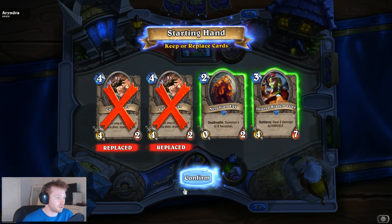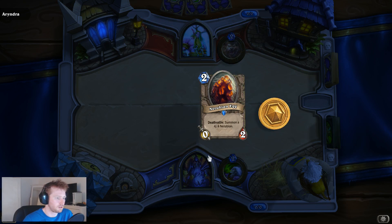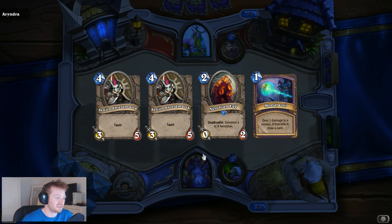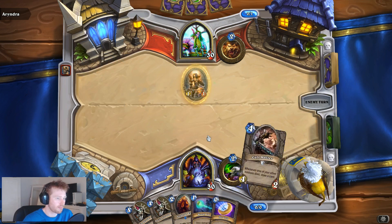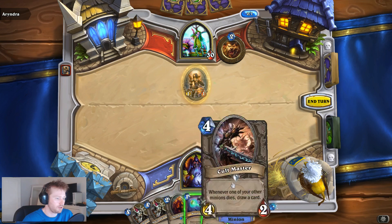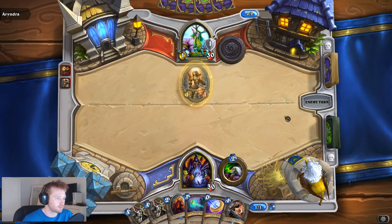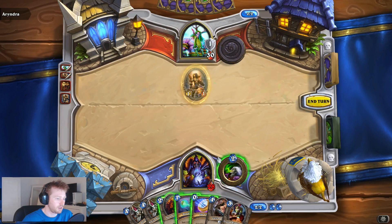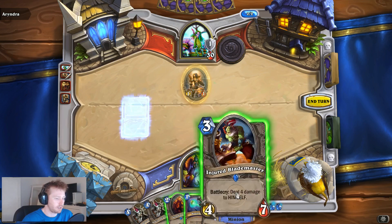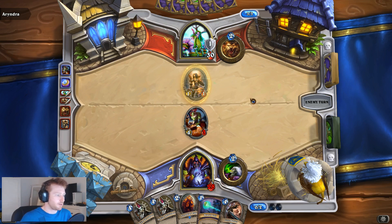Get rid of the Cult Master, get rid of the second Cult Master. I'll keep the Nerubian Egg though - good enough ones and twos. It's not great but it's not horrible. I'm not sure what to do here. My gut is telling me - get the Injured Blademaster out. It's a 4-3, he could Wrath it quite easily, but we need to get something on the board - we need to start absorbing some of this damage.